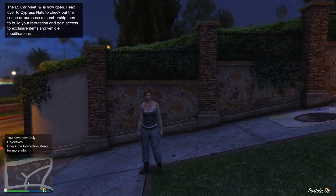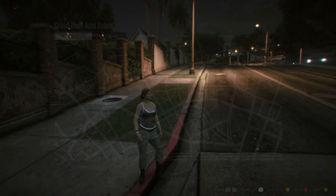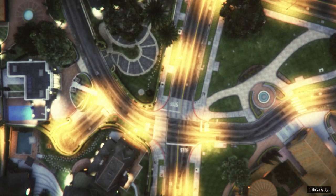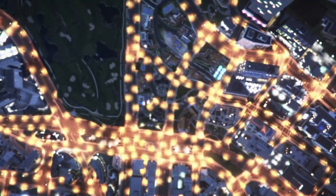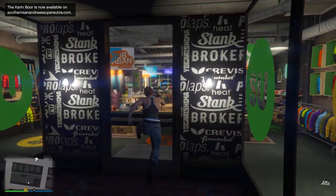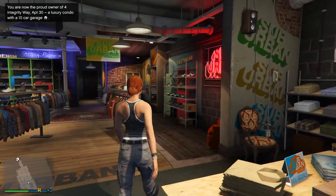When you load in, open your map and check if the clothing store icons appear. If they do, head to a clothing store. If they don't appear, find a new invite-only session or any new session, and once you load in the clothing store icons should be there. Go inside any clothing store.